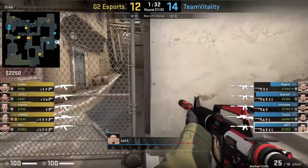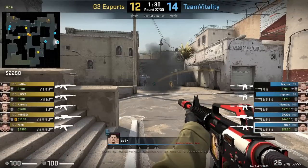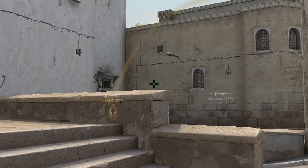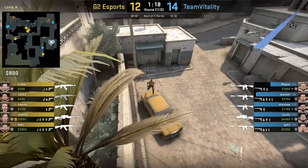Apex at long A is going to flash Masuta out long doors. He's going to align himself with the end of the wall, turns around and aims here, then runs forward and jump throws. Masuta will push out long house, killing a blind Jax.